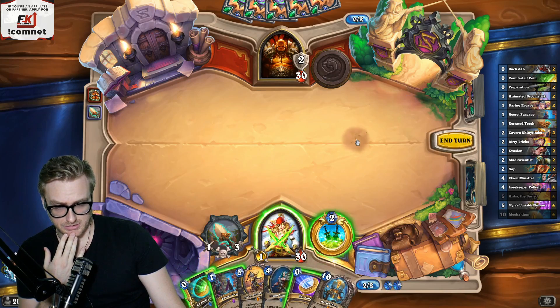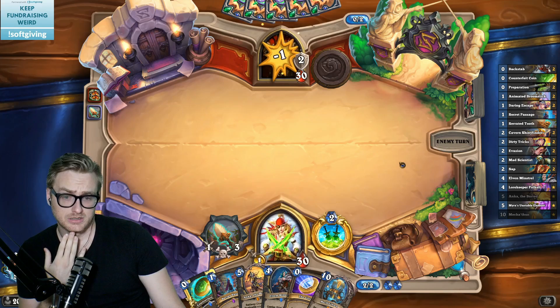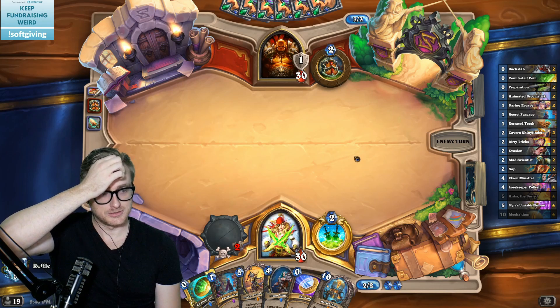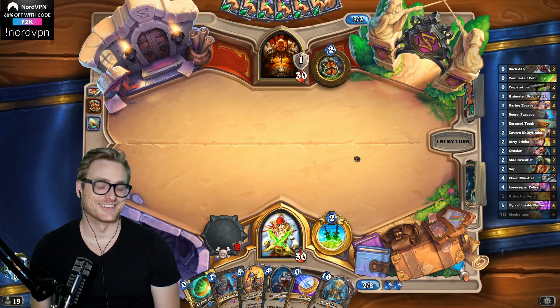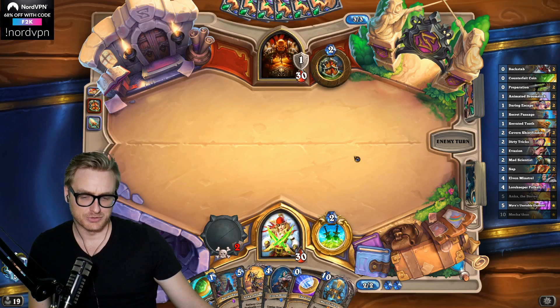With it appearing to be Dead Man's Hand, we're going to want to hold cards. So I'm going to coin out the Minstrel, and then we just hold minions from there. It's very difficult to lose. Dead Man's is kind of in between because they have Dirty Rat.